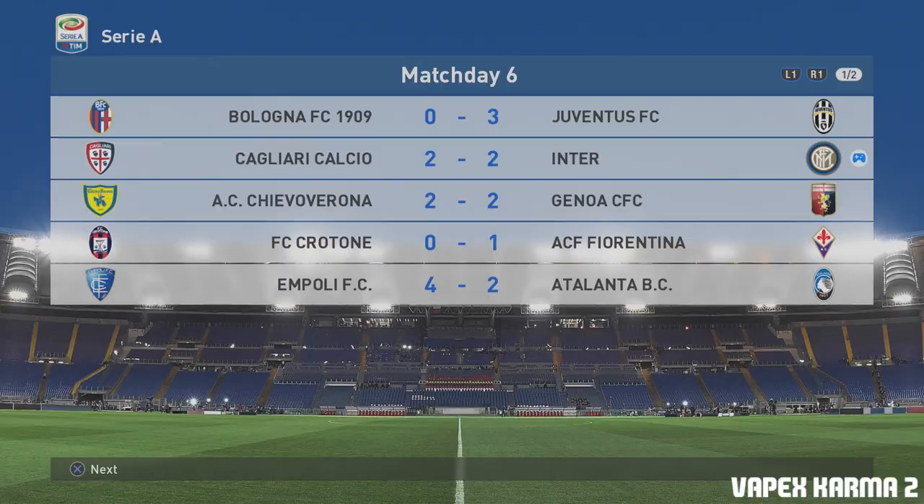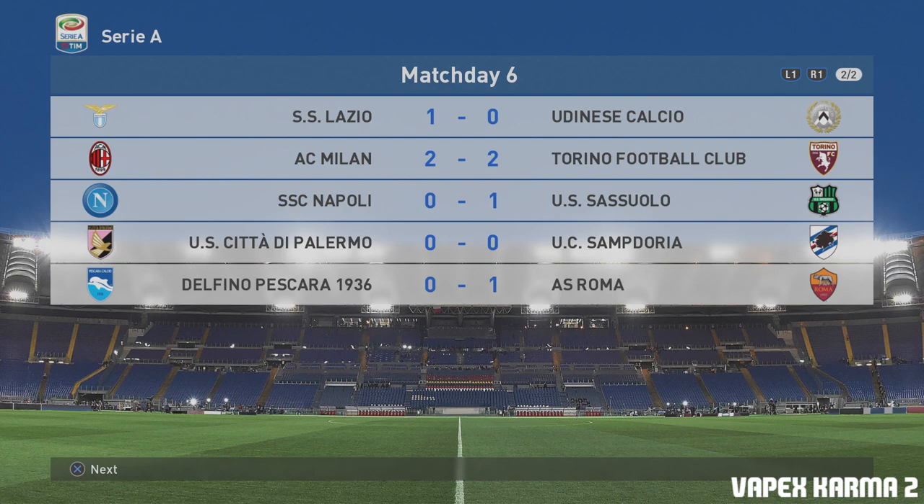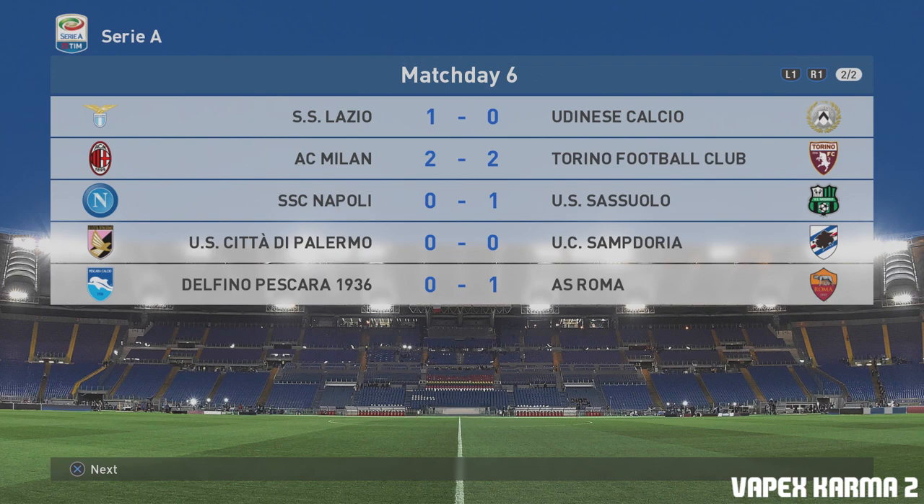Two all boys - it wasn't the result we were looking for. Let's look at the other results: Juve beat Bologna, Chievo beat Genoa, Fiorentina beat Cretone, Empoli beat Atalanta, Lazio beat Udinese, AC Milan drew with Torino, Napoli lost to Sassuolo which is a good result, Sampdoria drew with Palermo, and Roma beat Pescara. So that draw really hurts us - we go back to six, 11 points, and we're only five points from Roma. We've got to really start taking those wins, we can't afford to keep dropping points. I know it's because the team spirit isn't all the way there yet.